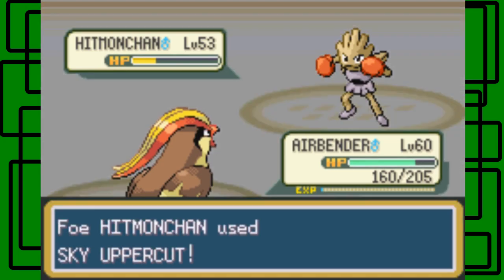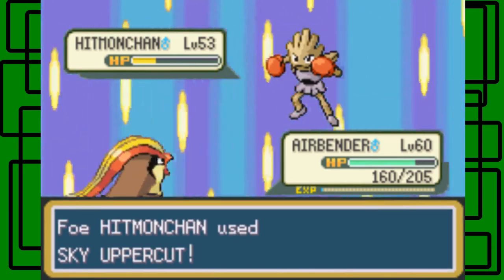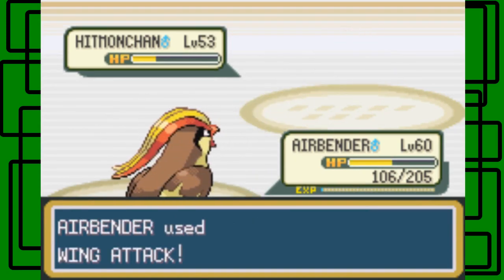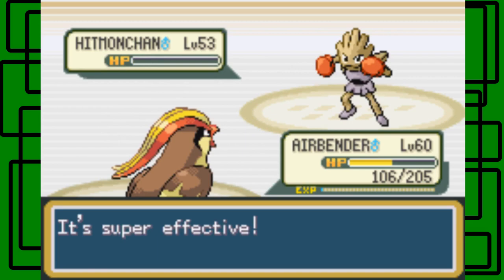Let's go for the Wing Attack. He uses Sky Uppercut — but Airbender is half Normal-type, so it'll be neutral effective. The Wing Attack hits and Hitmonchan goes down. Awesome.